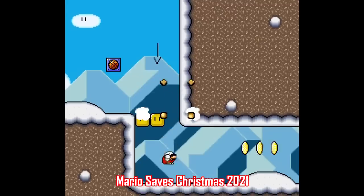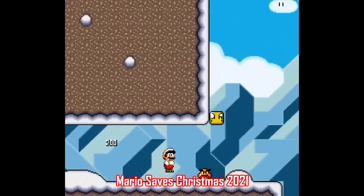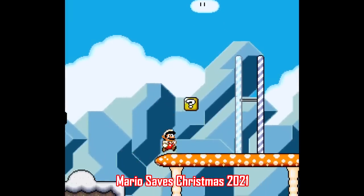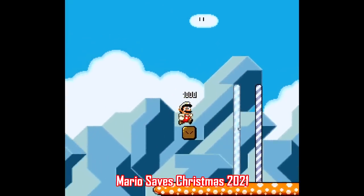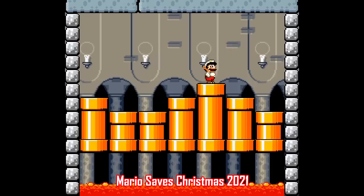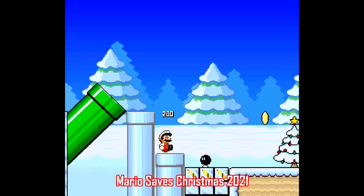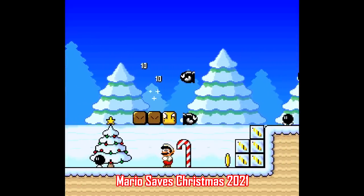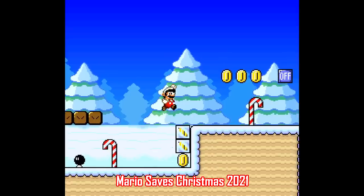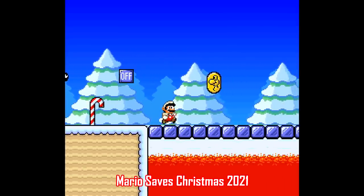There are a couple minor exceptions though. You're able to ground pound by holding down in midair, and you're able to wall kick, and you'll need to be adept at both of those abilities because the whole name of the game here is to collect as many Yoshi coins as possible to unlock the final showdown with Lemmy Koopa. This one does a great job creating a cozy winter vibe with some nice-looking custom graphics, so if you just want a short and easy Christmas-themed playthrough, you should definitely play this one.